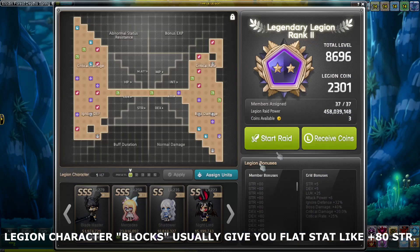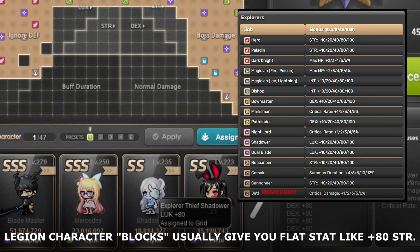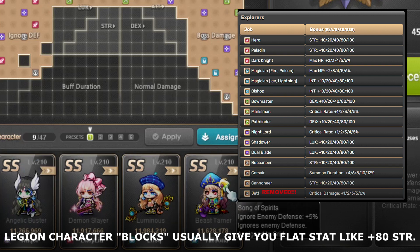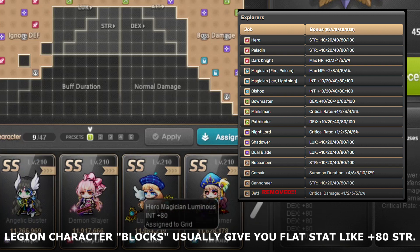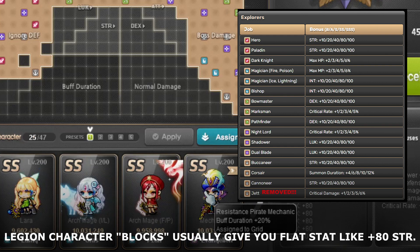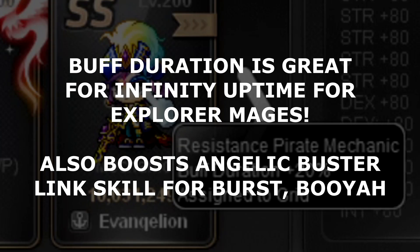Legion blocks give you things like skill cooldown reduction, 100 flat luck, 80 luck — it just depends on the character. Sometimes it gives you ignore defense, sometimes intelligence, sometimes abnormal status resistance. Some of it is really good, like buff duration plus 20 percent for Mechanic at level 200 — that's pretty damn good.